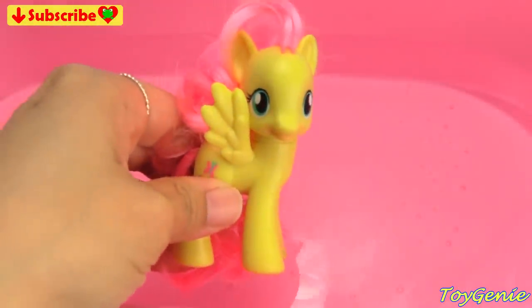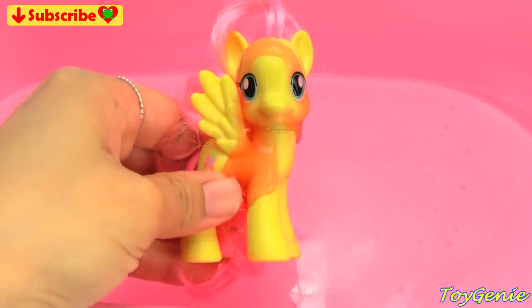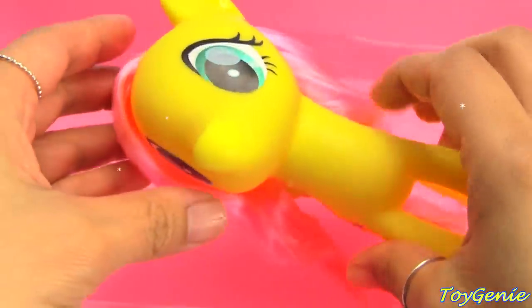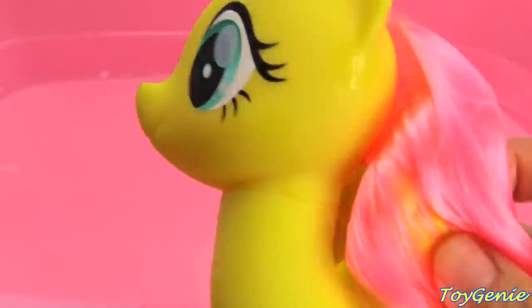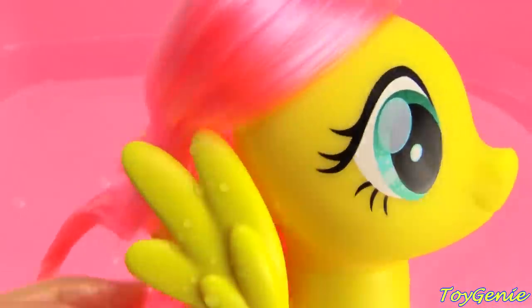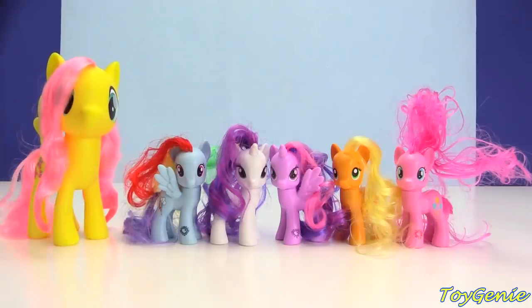Let's give our pony friends some magical potion and watch them grow. We're going to give some red potion to Fluttershy. Let's give her a twirl in the water and count with me — one, two, three. Wow, look at Fluttershy! She is so big now. Oh my goodness, so cool. And look at her beautiful mane. Big Fluttershy!